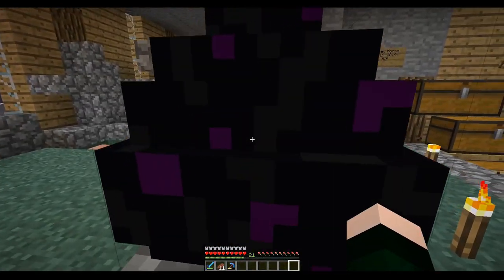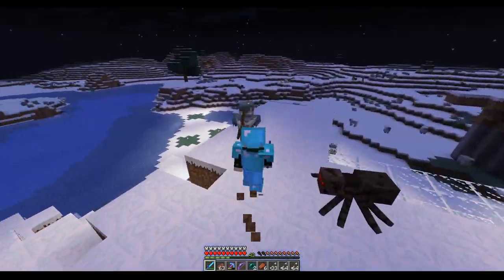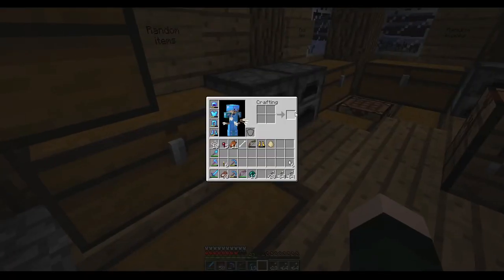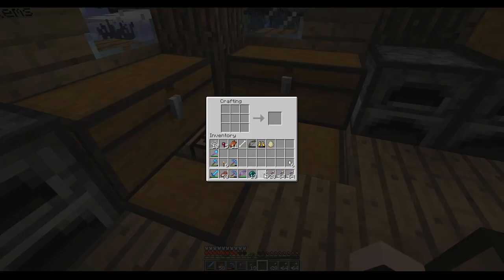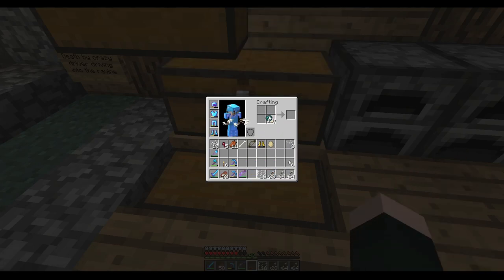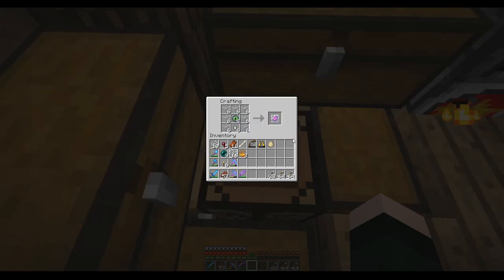We can go get the elytra and end cities and all that good stuff. I did some farming and realized we can respawn the ender dragon - all we need is glass and ender eyes and ghast tears. We do something like this and something like this. I realized my mistake - it's not glass panes but glass, and we need four of those.